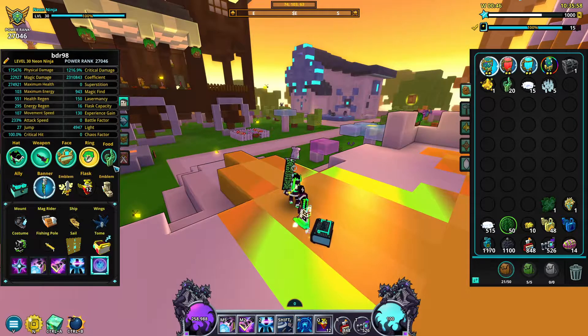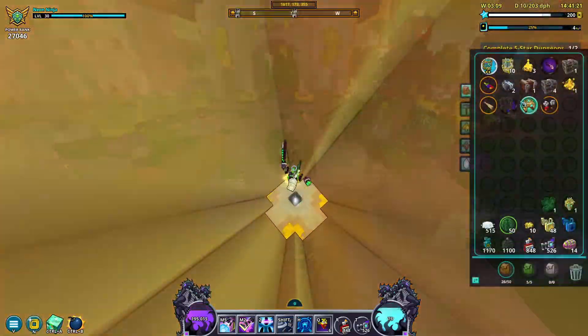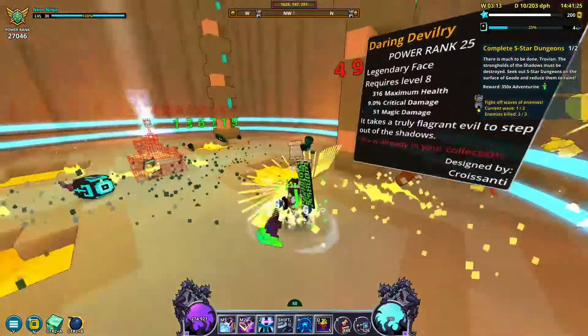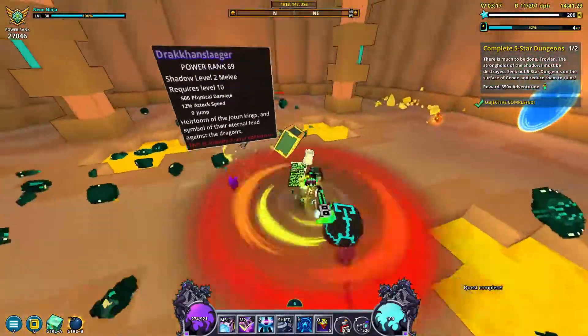Once you've equipped any of these food items, the stack will slowly decay over time at a rate of 1 item every 20 minutes. This is a quick way to get a boost to your light, however a lot of these items are really helpful in crafting later on, so I don't recommend using these unless you desperately need more light.